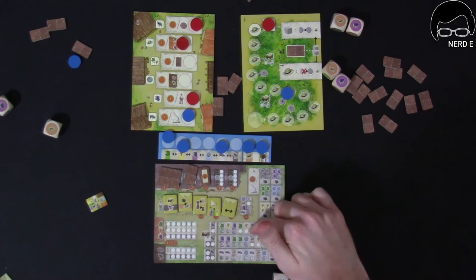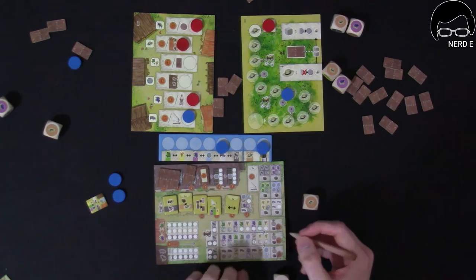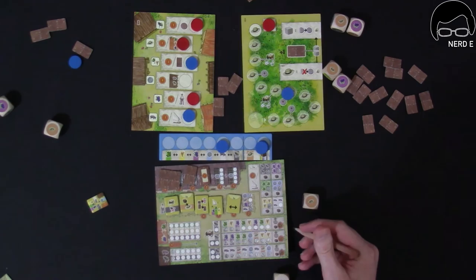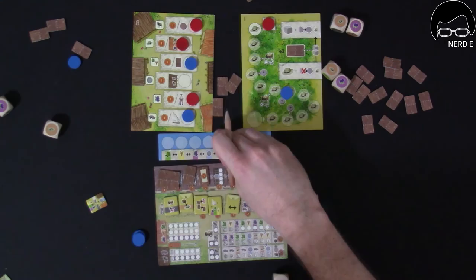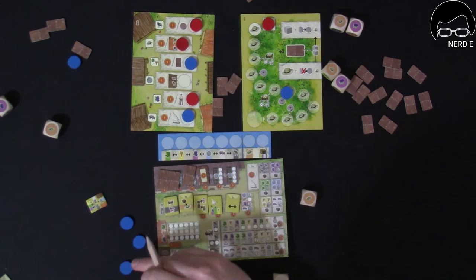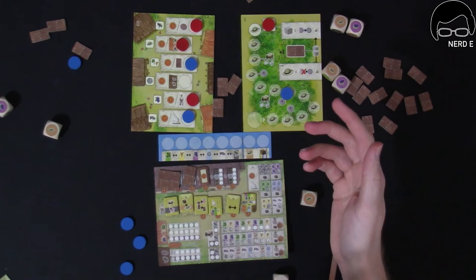Let's see if I can get any more points out of this game. Get another crate — break that crate into a hat, which I can place here to go up the track and get that final spot. That's the end of the game.